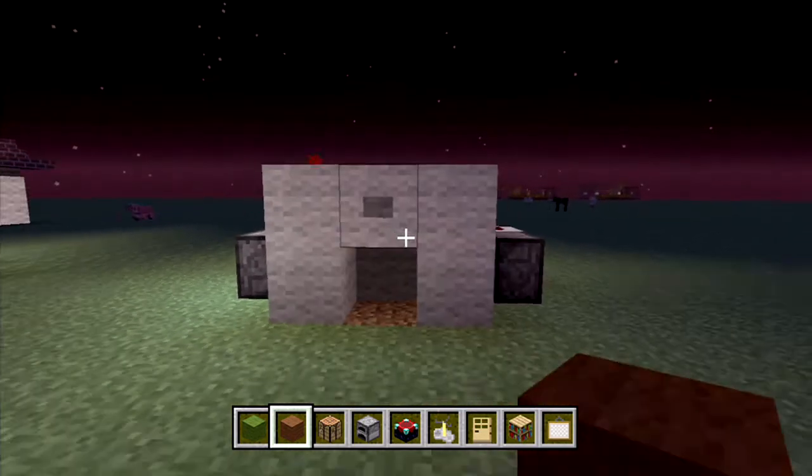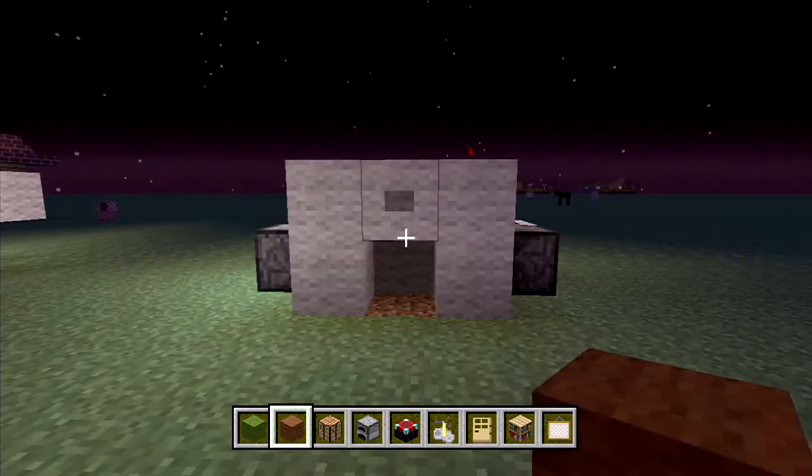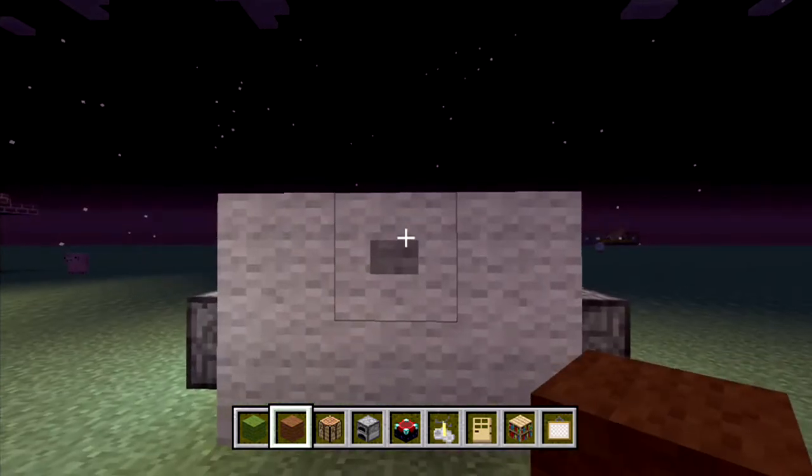This is your basic block switcher. You push the button and it switches the block out and replaces it with whatever block you want. I'm using glowstone in this example.